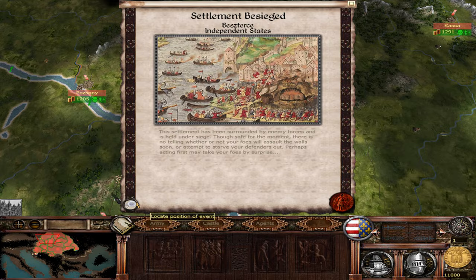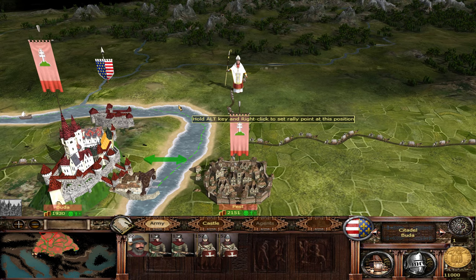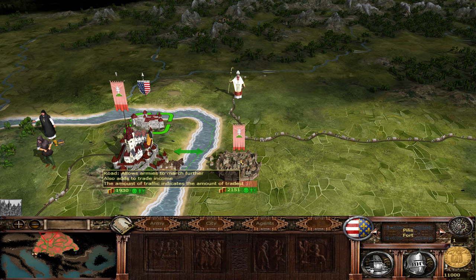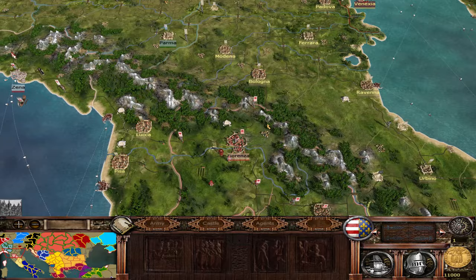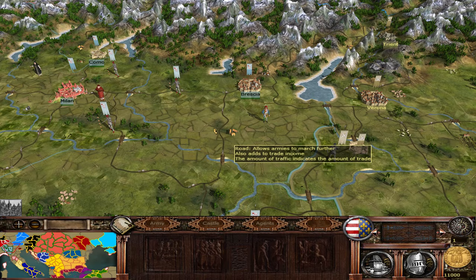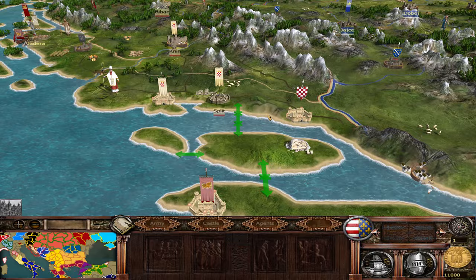One thing I absolutely adore: unique settlement models on the campaign map. They even split Budapest into Buda and Pest. Every single capital — and some other major cities — has its own unique campaign map model. The map itself has stunning textures. The Italian Peninsula is huge, going into Sicily with three regions, plus Corsica and Sardinia, with beautiful mountain chains and fertile ground textures like the Po Valley.